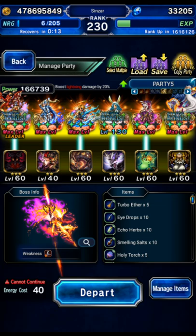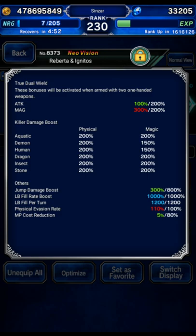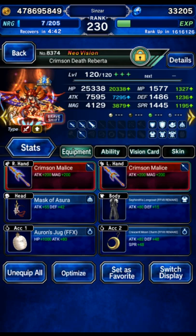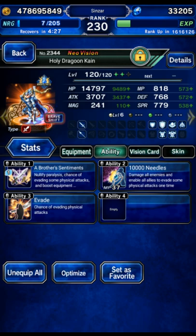If you want to show off, this team works. Our team was Roberta in base form: 1000% fill rate, full evasion just so we don't get hit on turn one, 12 LB per turn. Then shift form: dual wielding, jump damage versus demons, capped on everything — max jump, max demon — and she did about nine and a half billion which is pretty good. Cane in ship form: obsidian bracer, evasion, thousand needles; base form is a double-hand build on only EX2, but it didn't matter — he hit the literal damage cap as well.